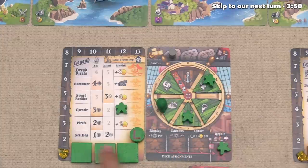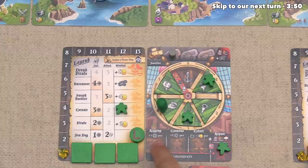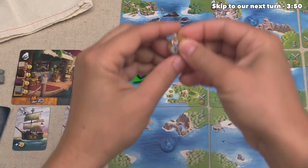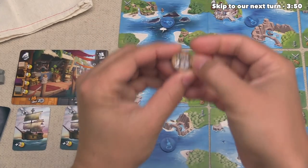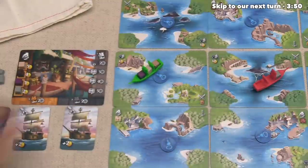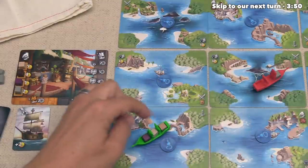After that, they can sail up to one time, because currently they don't have any deckhands in their Rigging Deck Assignment. So they are going to sail over here, and then use this token which lets them move up to two more spaces. This token is going to be discarded from the game after that.